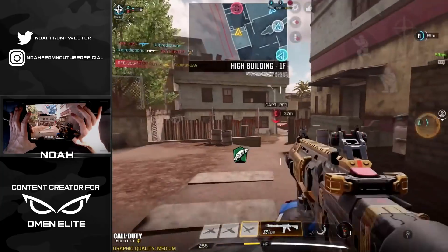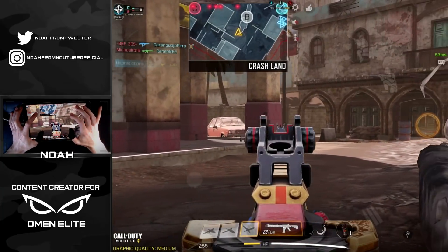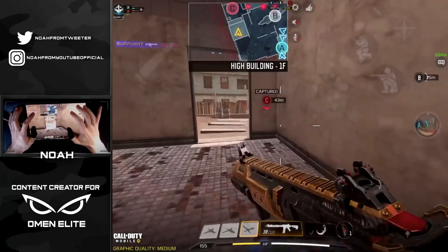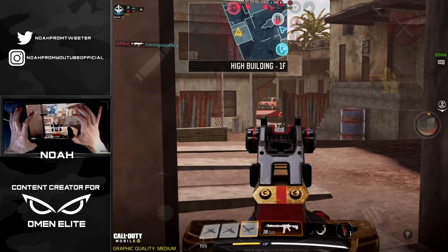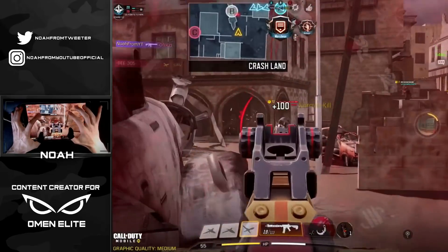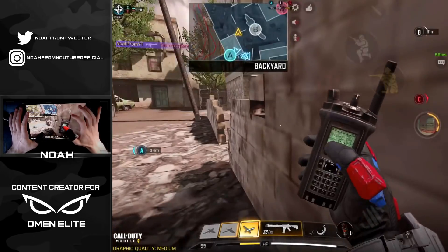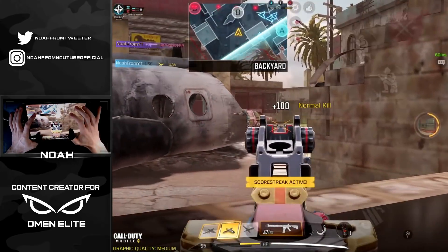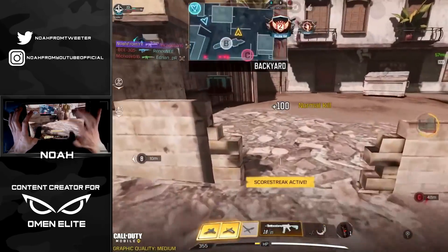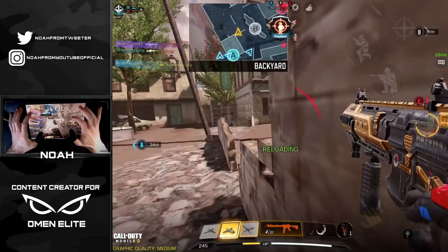I'm going to back up a little because everybody on the other squad is fighting in the middle of the map for B. Dropping a shield, paying attention to radar — one player trying to flank. Dead on the B flag, back up here calling in the UAV, regenerating health. There's a guy with an M16 right next to me — calling a counter-UAV, taking out a player on B.